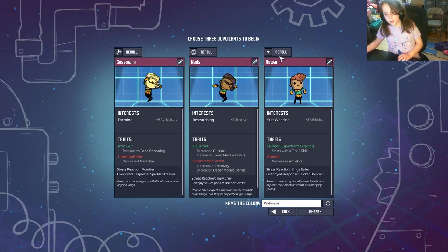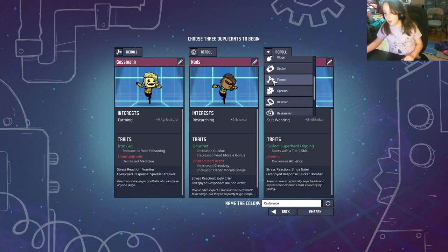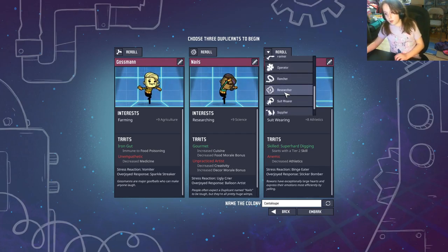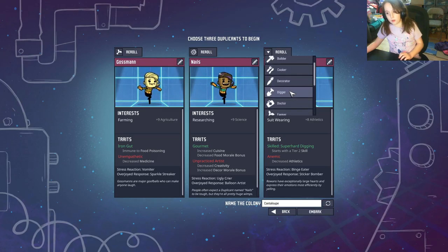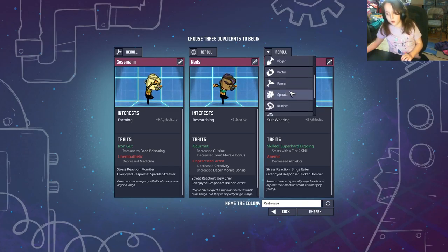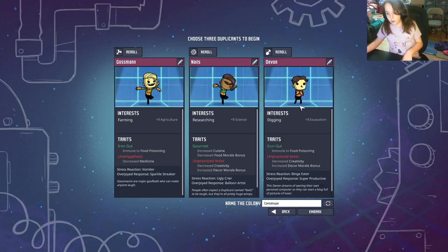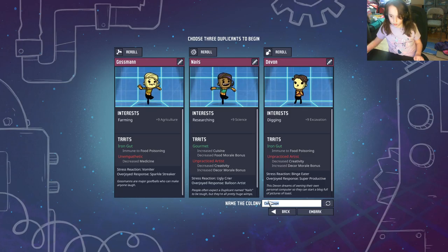Research is just important to the game. For your third duplicate, you can really choose any of them — usually a digger is nice, but you can also have an operator. I'm just going to go with the digger for now. Okay, got two of a type — that's cool. Go ahead and name your colony.